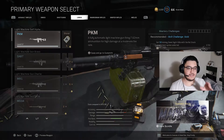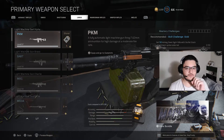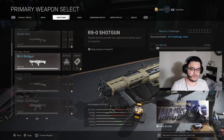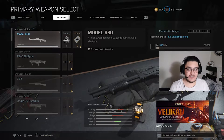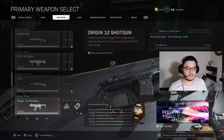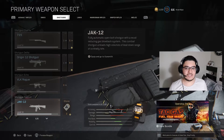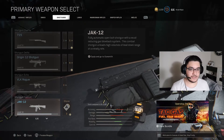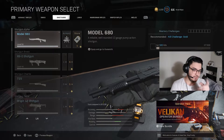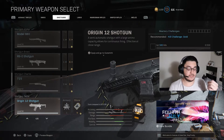Not only my marksman rifles, but also on my shotguns. On my shotguns I first golded the R9-0, then the 725, then the Model 680, then this Origin 12 shotgun. And then what happened - it just unlocked the platinum skin, which you can see is not even maxed out - it's level 24, it's level 10. You've got to max out everything to gold them and then get the platinum. So I first golded the R9-0, 725, Model 680, and then Origin 12, and in that order it just platinumed my weapon.